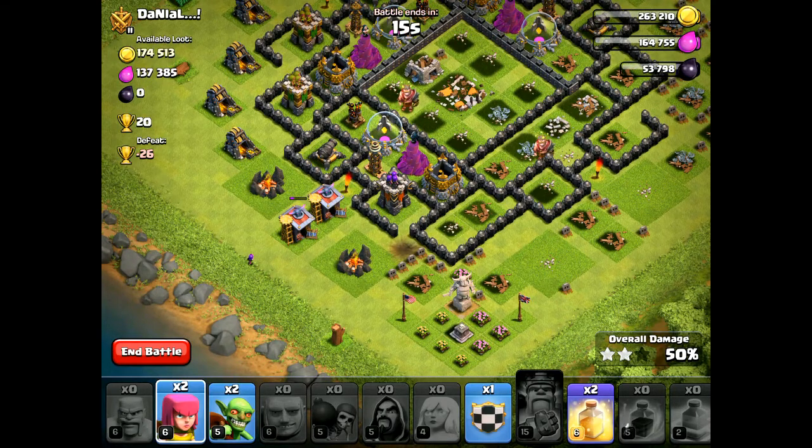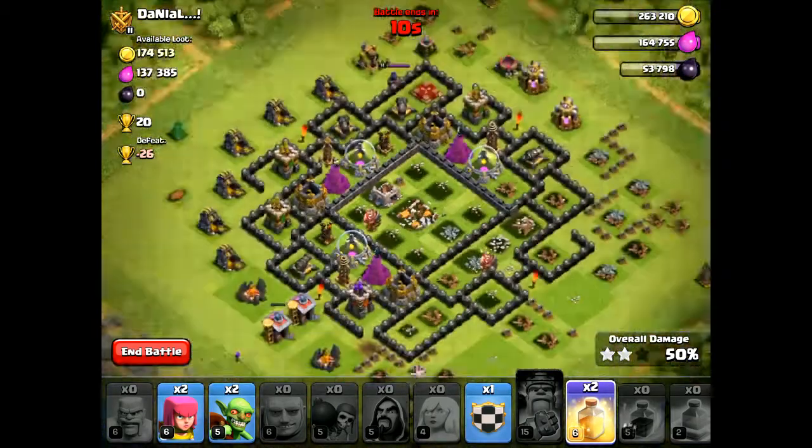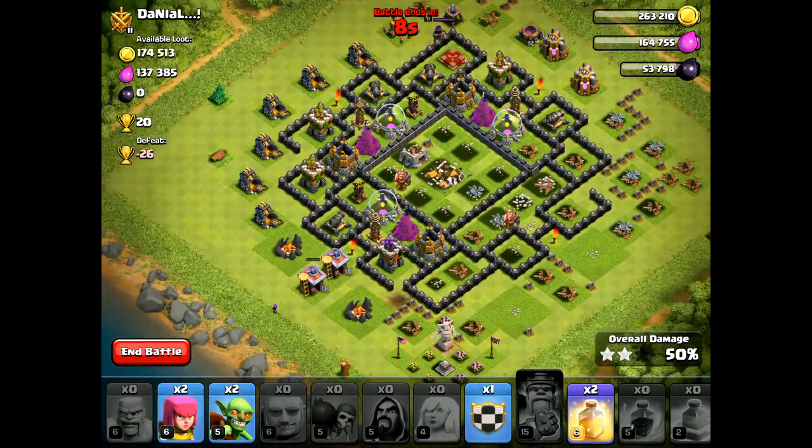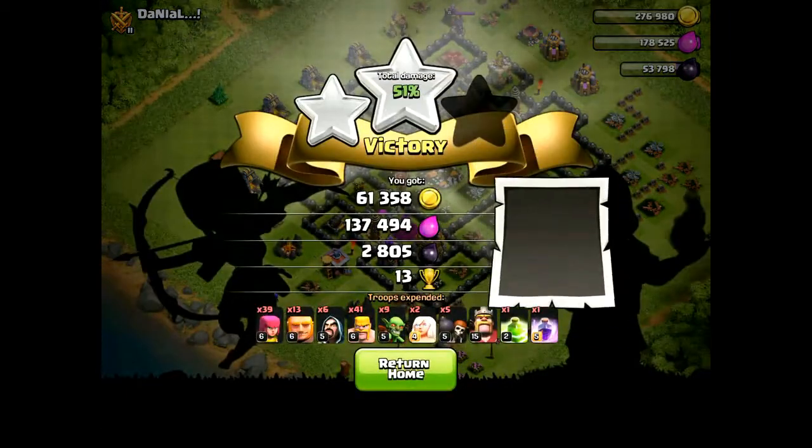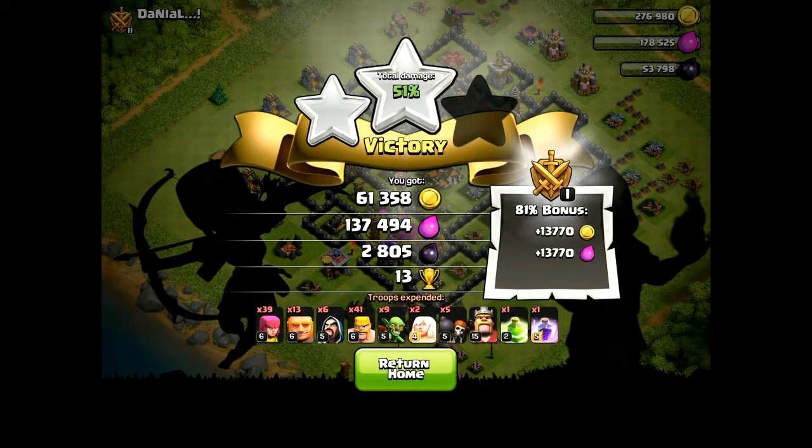If you wanted to go further into the base you would use one heal spell where all your giants were. We got the 50% and ended the battle with almost 3000 dark elixir. This strategy works really well — give it a try and let me know how it worked out for you.